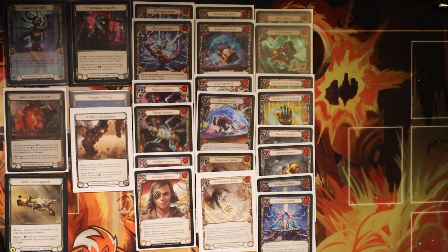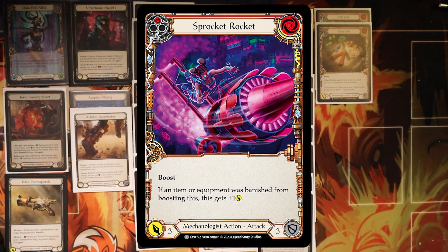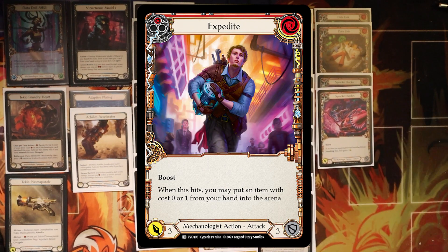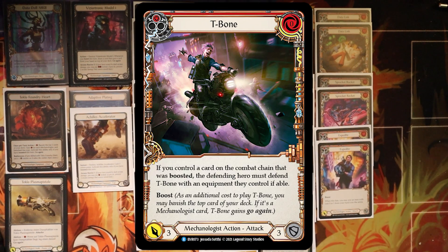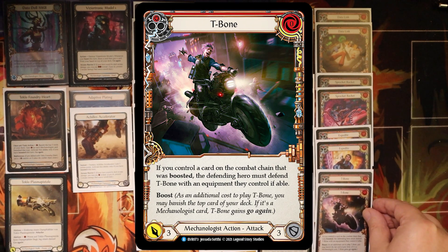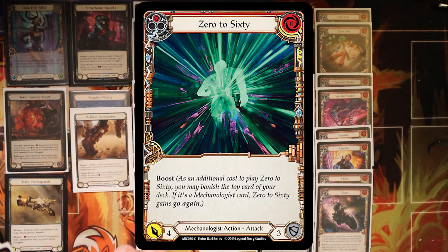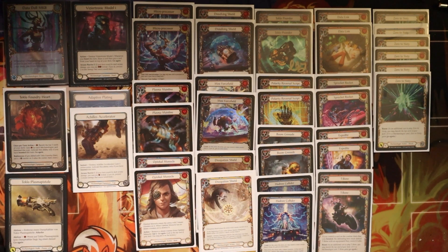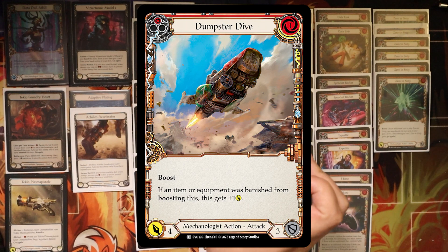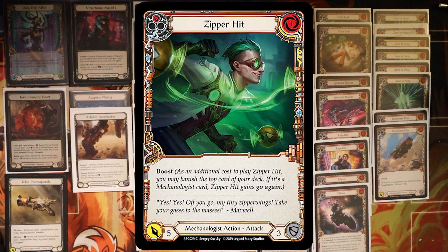For boost attacks we have a good amount of zero-cost 3-power attacks. We have data link that opts on hit, sprocket rocket that gets plus one if you banish an item, expedite that lets you put an item costing 0 or 1 from your hand into the arena on hit, and t-bone that forces your opponent to block with equipment. We're also playing rainbow zero-to-sixties, which are good for resources and pushing damage. For one-cost attacks we have dumpster dive, which attacks for 4 or 5 if you banish an item, and zipper hit.